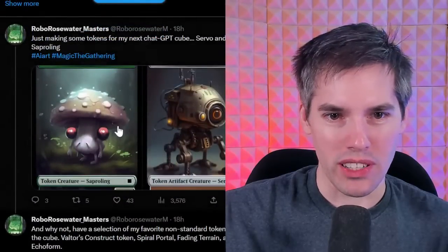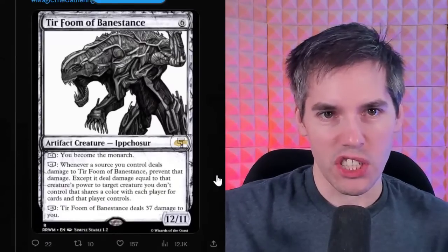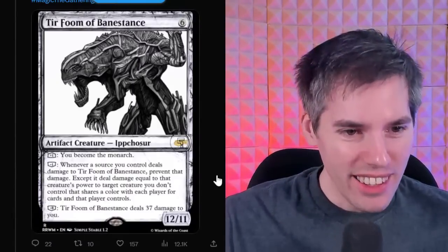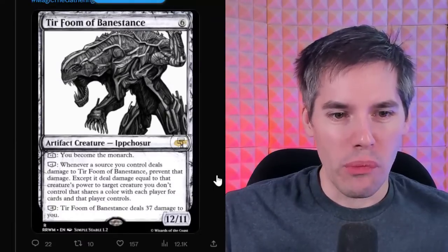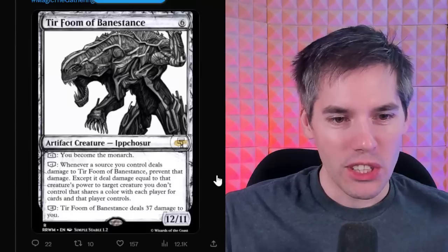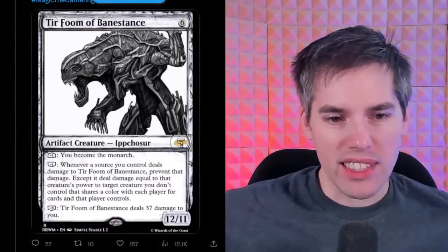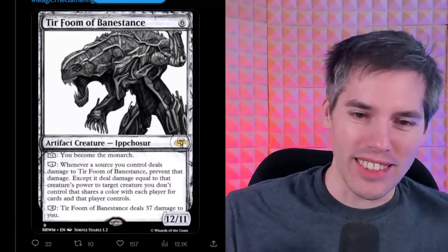We've got the Turfum of Bane Stance — a six generic artifact creature. It's a 12-11! That's pretty big and beefy. It's an Ipcho-cer. It's got Planeswalker abilities! Plus one: you become the monarch. Minus one: whenever a source you control deals damage to Tirfum of the Bane Stance, prevent that damage, except it deals damage equal to that creature's power to target creature you don't control that shares a color with each player for cards that player controls.